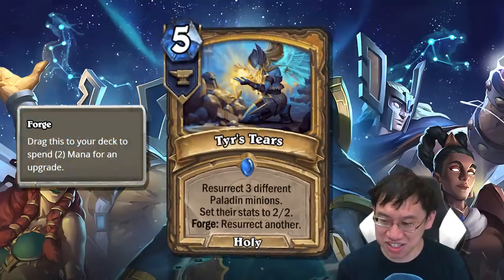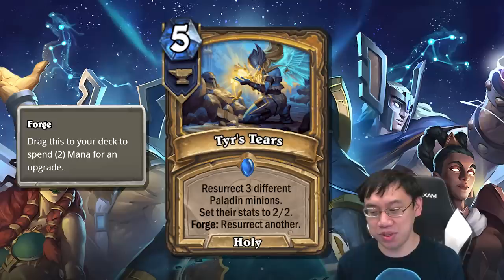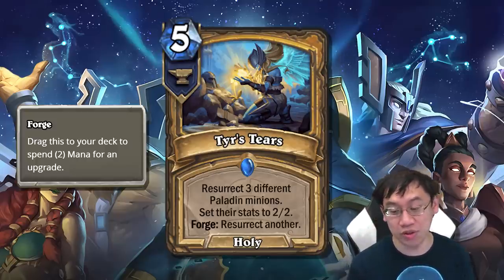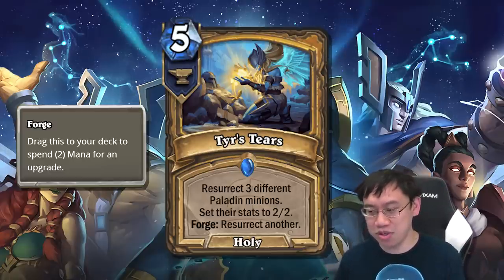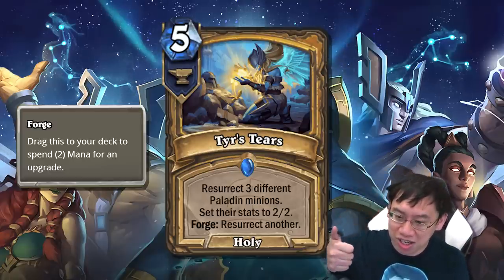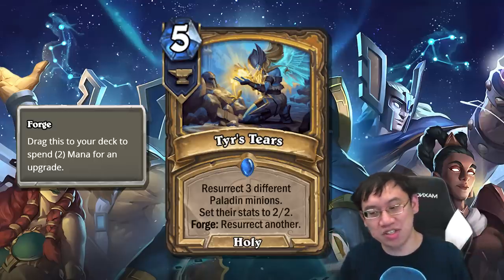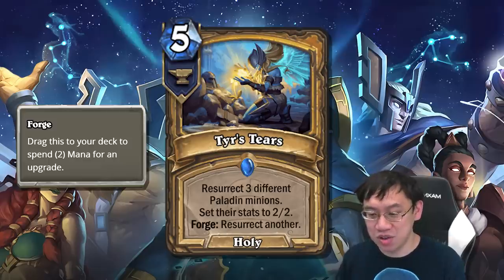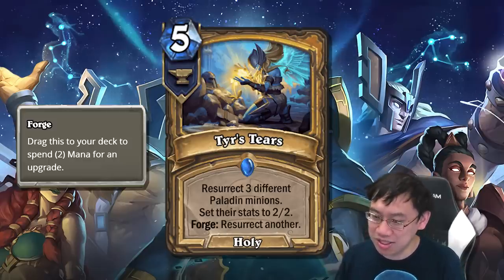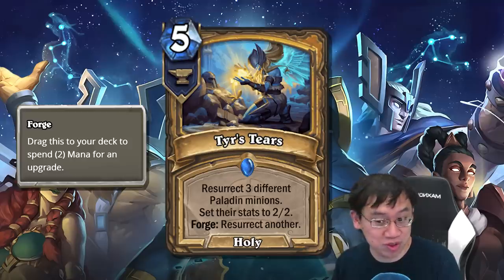And then we've got Tears Tears, an amusingly named card. 5 mana Holy Spell: resurrect 3 different Paladin minions, set their stats to 2-2. Forge: resurrect another. It seems pretty clear that the purpose of Tears Tears is to resurrect Stoneheart King, Earthen Golem, and Disciple of Amedas — possibly forging it in case you got something else into the dead pool. If you were to resurrect that trifecta, your Earthen Golems would each get plus 6 plus 6, because summoning those 3 guys will, at some point, summon 3 more Earthen Golems. Impressive.